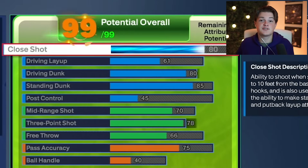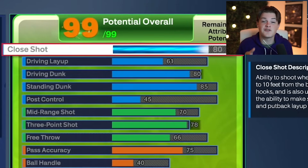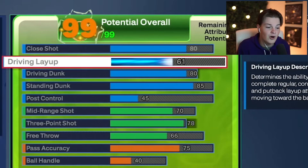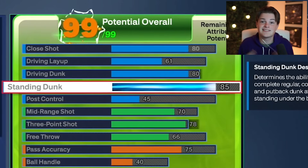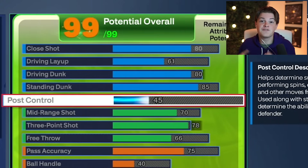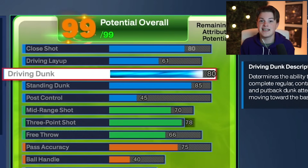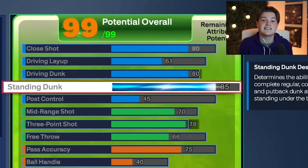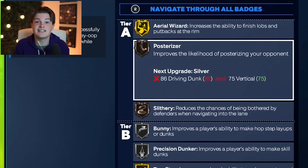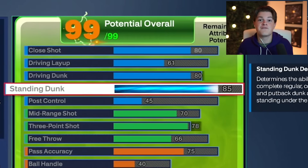Moving on to the attributes, starting off with the finishing category, you're going to have an 80 close shot. Close shot is one of the most important attributes for a big man build. Moving on to your driving layup, you're going to have a 61. For your driving dunk and standing dunk, you're going to have an 80 for the driving dunk and an 85 for the standing dunk. Once we upgrade the vertical later in the video, this will unlock the contact dunks, standing contact dunks, big man contact dunks, everything you need. As you guys can see on the right, we get the posterizer badge, bunny badge, precision dunker, just to name a few. And finally, we also have a 45 post control.